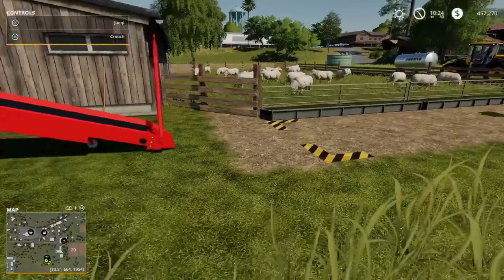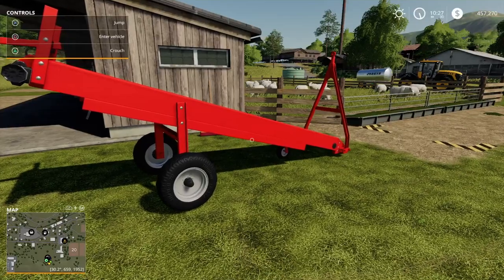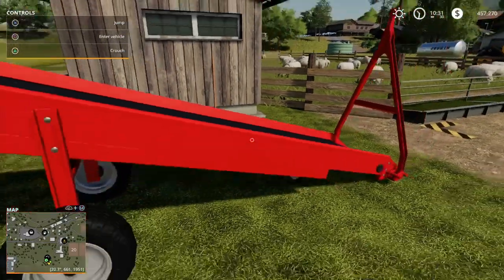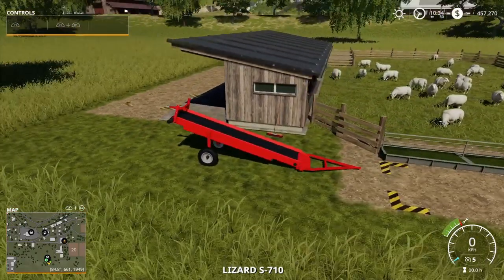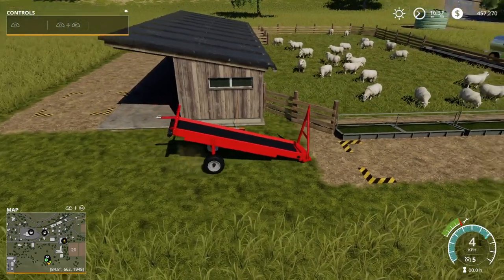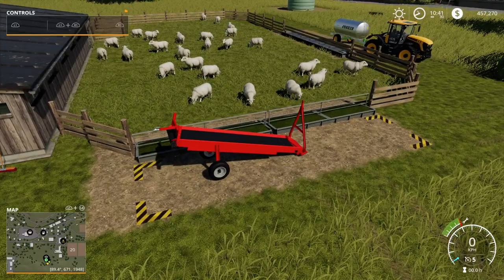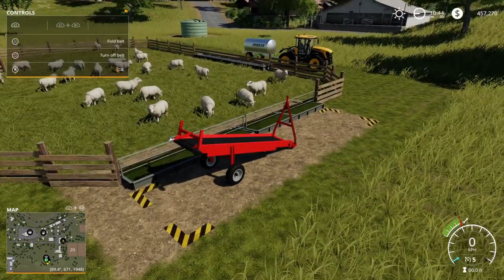The next way is using a conveyor belt. They cost $5,000 and you'll find them in the shop menu under Trailers and Tools, Belt Systems. Walk up to it and press Enter to get in like any other vehicle. If you've got the tow hitch down for transporting it, lift it to use it. Drive into the area, turn on the belt, and there you go — it picks it straight up and dumps it back into the feeding trough.